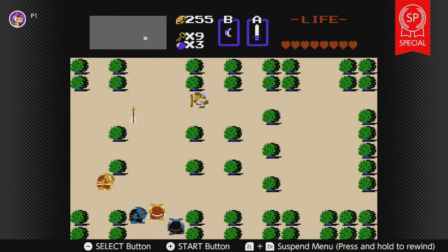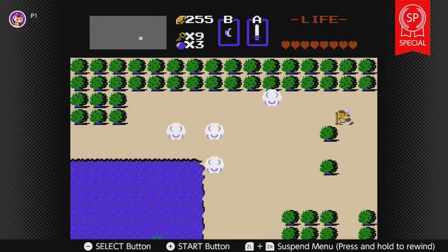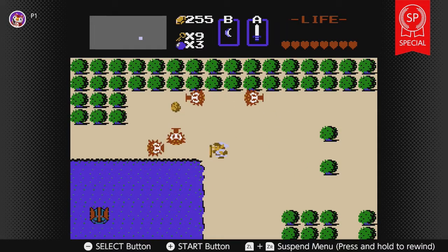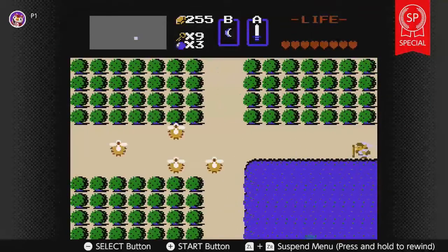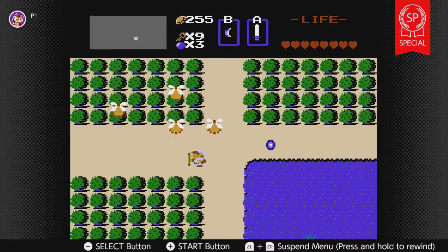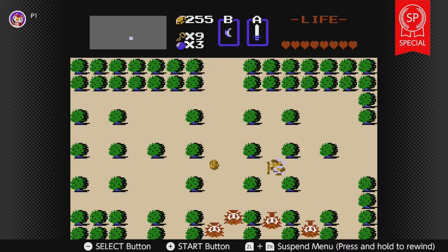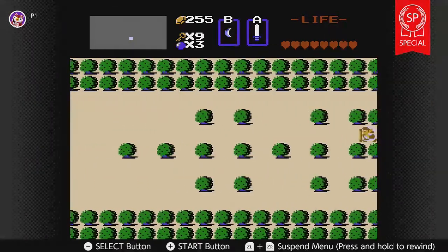I should have grabbed the bombs that guy dropped. Oh hey — not that water, keep going left. I think this is Lake Hylia. It's a rectangle on my map. Keep going, keep trucking. Are we gonna get two dungeons in one episode? I think we are. Get the fairy — oh, I'm already full health so I don't need it.